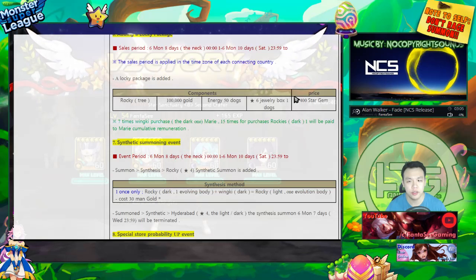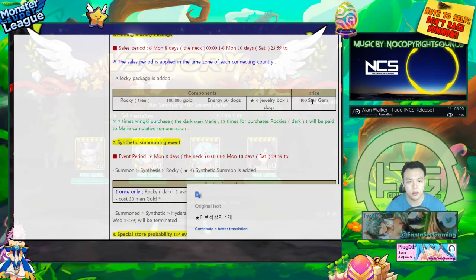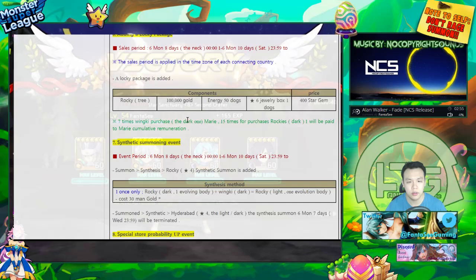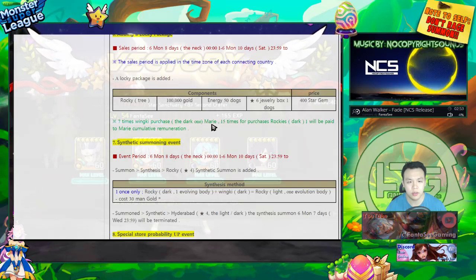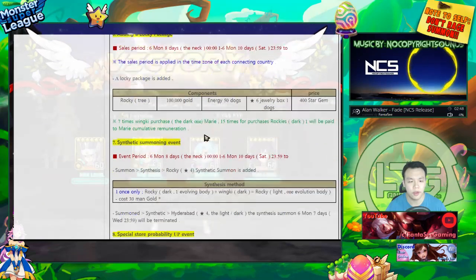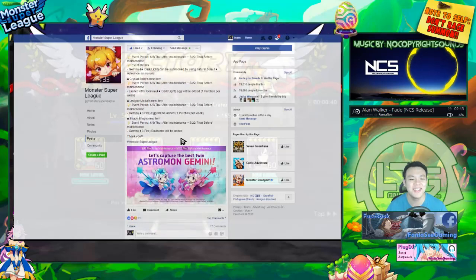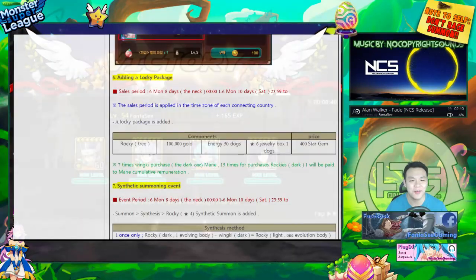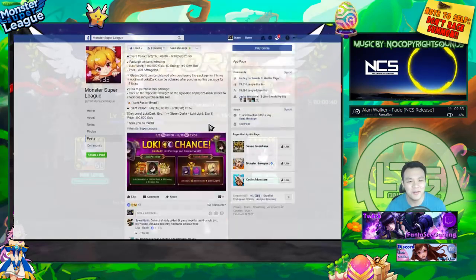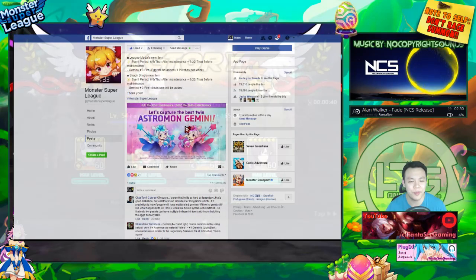There's also going to be a Loki package you can buy for 400 Astro Gems — I misread it as 'Rocky' because Google Translate was translating Loki into 'Loki' differently. But yeah, it was just this package.